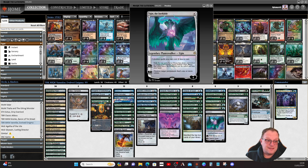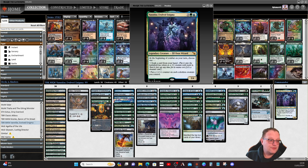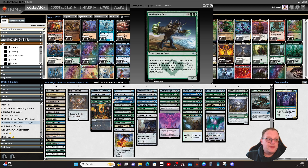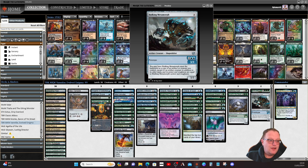Birthing Hulk gives us Eldrazi Scions we can sacrifice for colorless mana — colorless creatures get bigger and it's still devoid. Arishin War Beast deals combat damage to one or more blocking creatures and manifests the top card of your library. From Brothers' War: Unclawed Crusher still classes as an artifact especially if manifested, along with Hulking Metamorph that copies an artifact or creature you control.